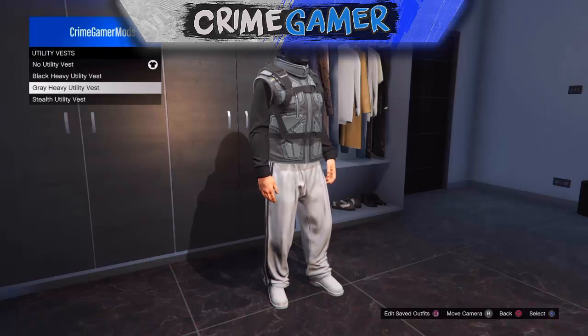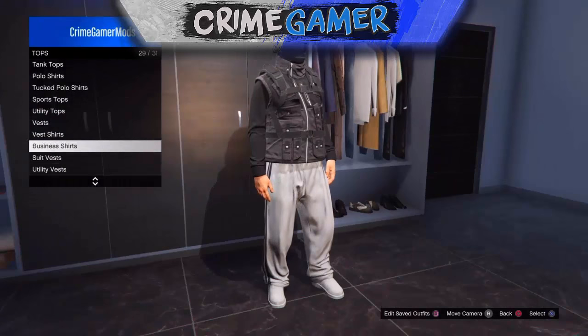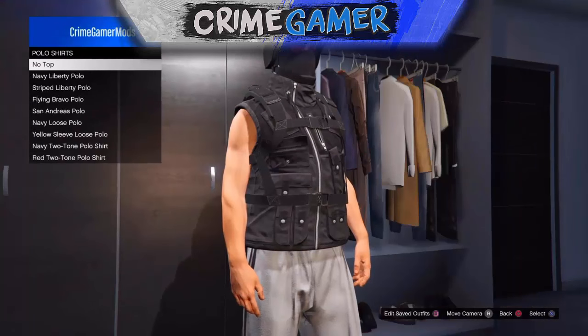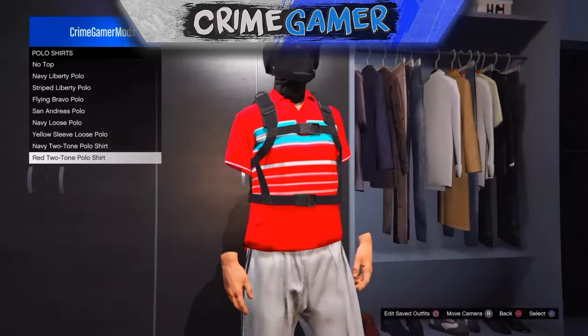Equip the utility vest with the sweater. Then once you've equipped the utility vest, go to Polo Shirt and scroll down until you see Navy Two-Tone polo shirt.